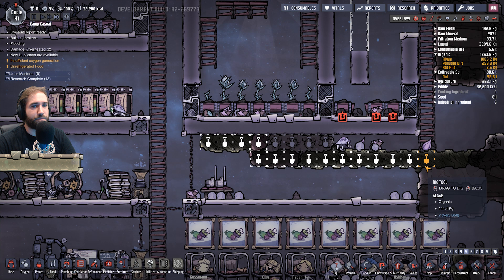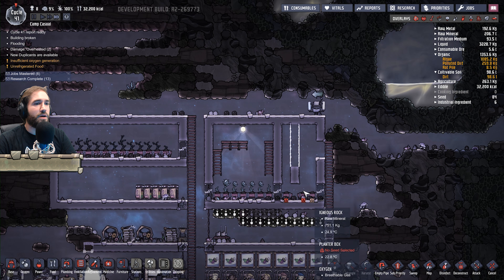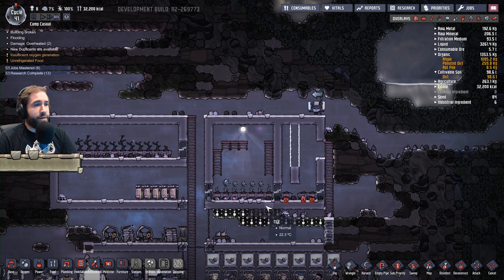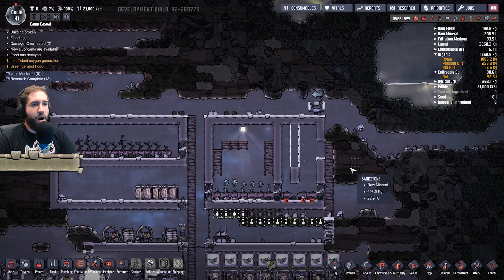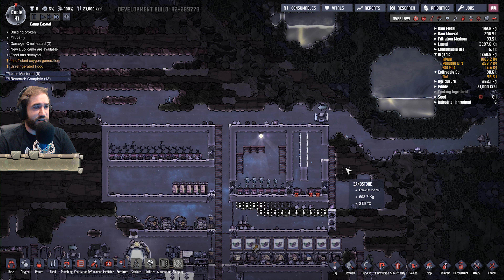Let's dig this out and get tidying up a little bit. We were working on a new farm, weren't we? That's what it was — bristle blossoms. I really don't mind the look of this thing... it looks horrible. Where's the fire pole? There it is. What the hell are you planning for this farm, Sean? Mr. Raz, what are you thinking?